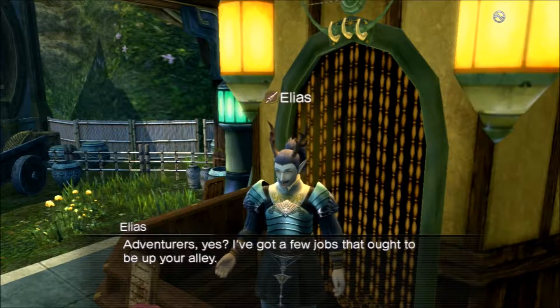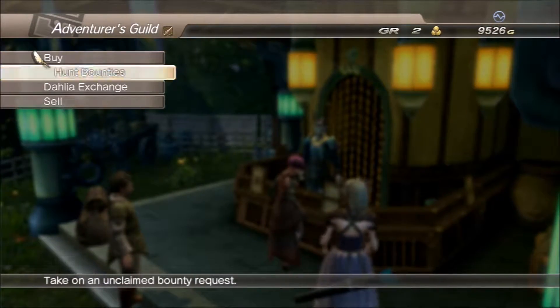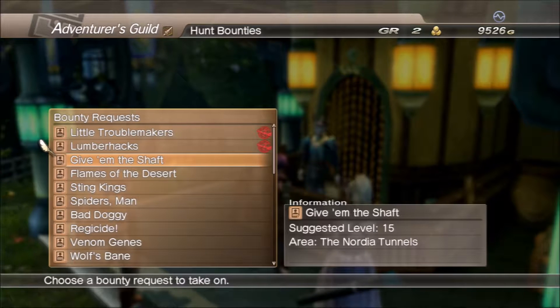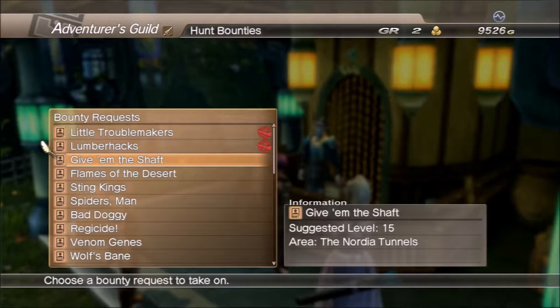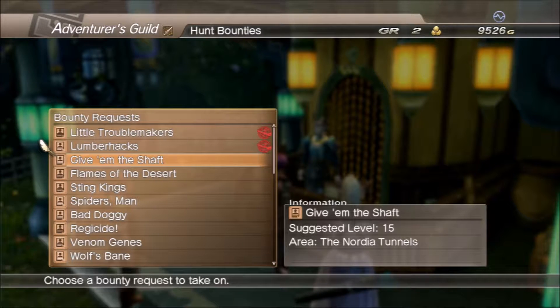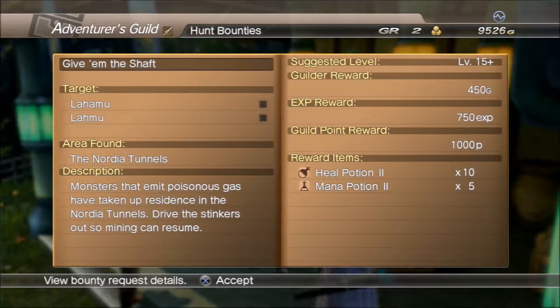Talking to the quest giver: 'Adventurers, yes? I've got a few jobs that ought to be up your alley.' Alright, let's check these jobs out. So here it is, the third bounty request — Give Him the Shaft. Like I said, it's going to be level 15, and the enemies are going to be found in the Northern Tunnels. Their names are going to be Lahamu and Lahimu — just so you guys heard it pronounced correctly.